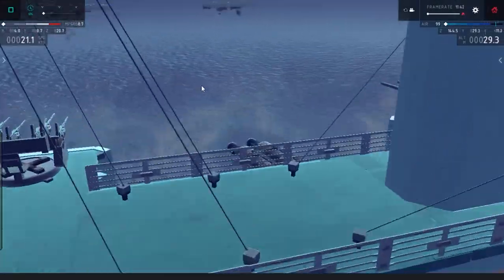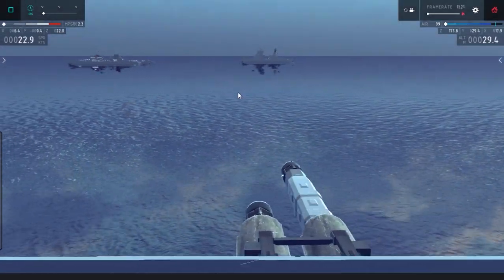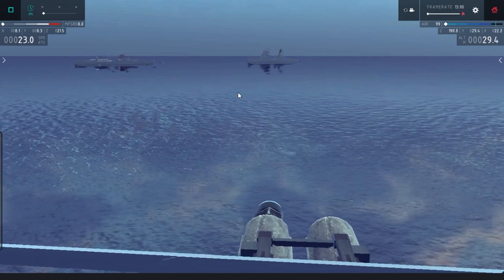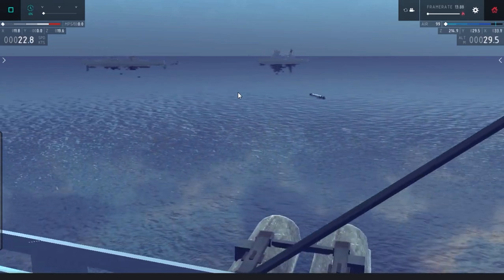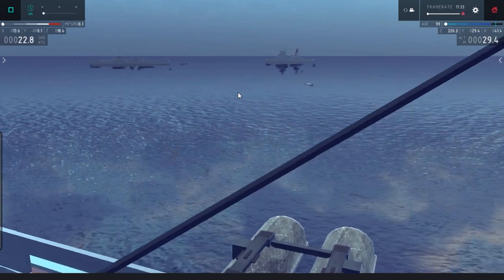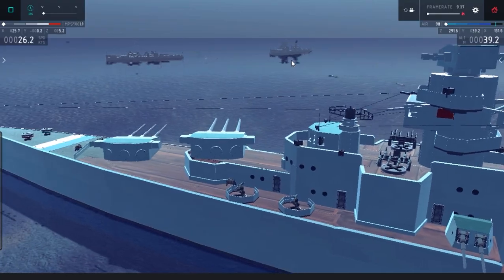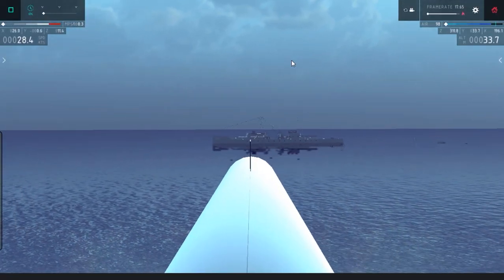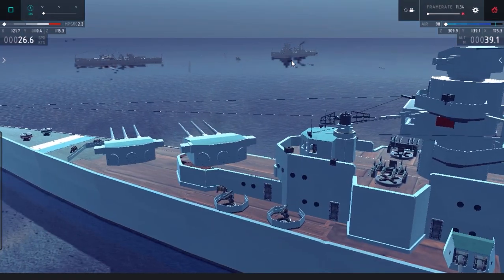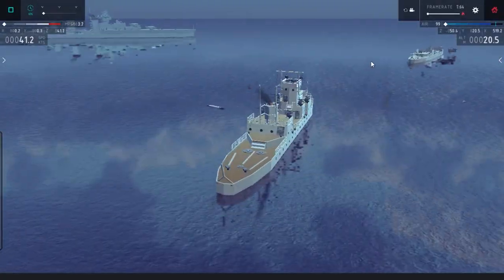Now we're gonna turn our torpedo tubes toward the second ship and launch them both. Spoiler alert — there will be one torpedo we're gonna miss, but totally worth it because the second one hit the target. So now we're gonna finish these first ships off, and there goes the torpedo. Bam!